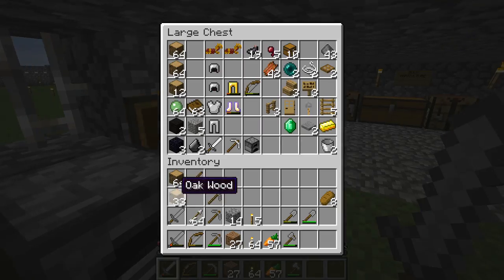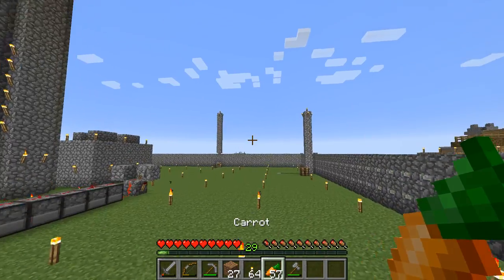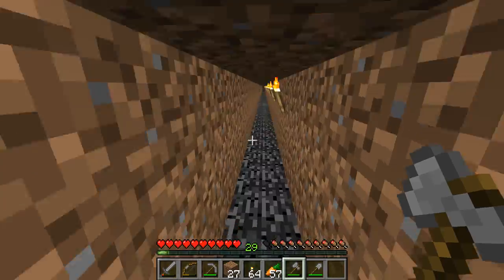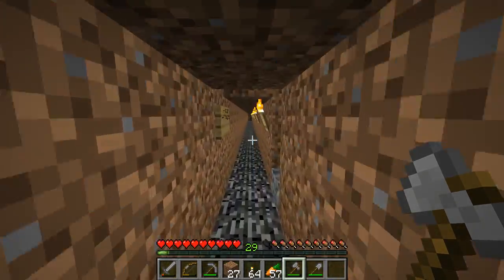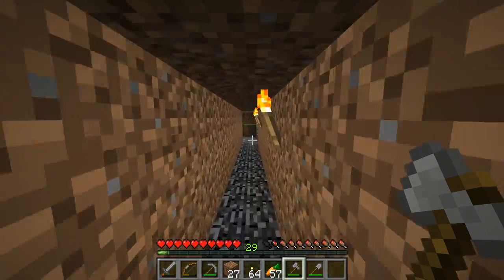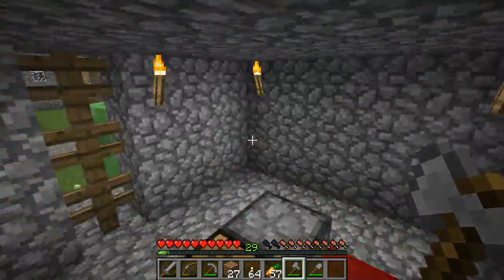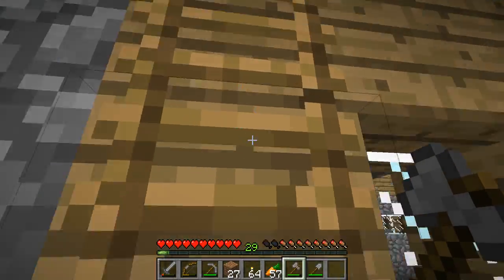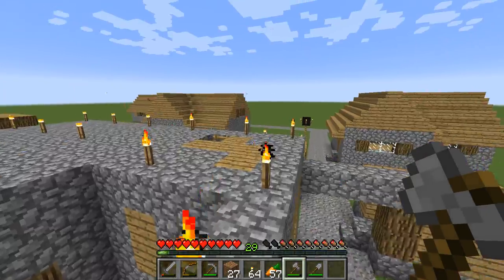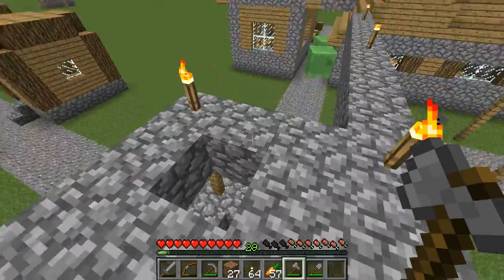Another thing I'm going to do is I'm going to try to deconstruct the village there, and it sounds a bit crazy. But actually I have to go and deconstruct this whole village because I'm planning to have an artificial village built somewhere around here. I can do that by just breaking all the doors here so it doesn't register as a village.